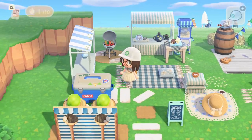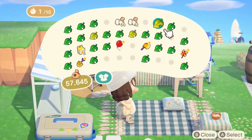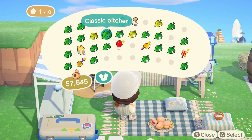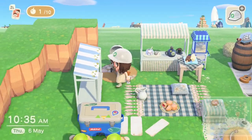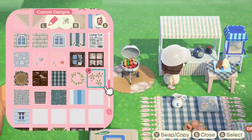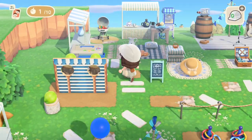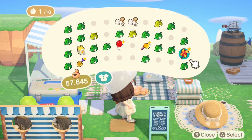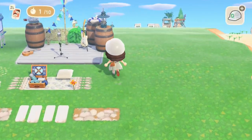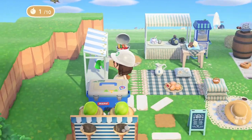Some more decorating on the blankets over here again — just miscellaneous items: cushions, food items, some drink items. I thought putting the pinwheel down would be a really cute addition even though it's not really in the colors of the area — I thought it was just a nice touch.